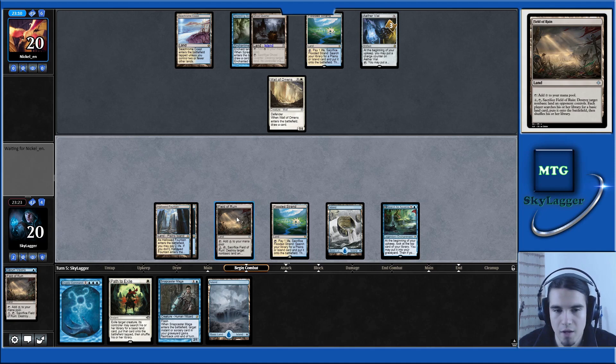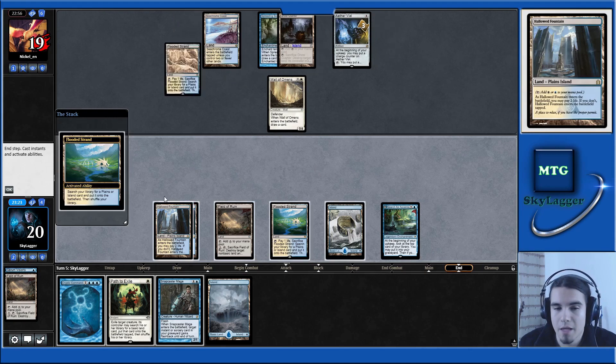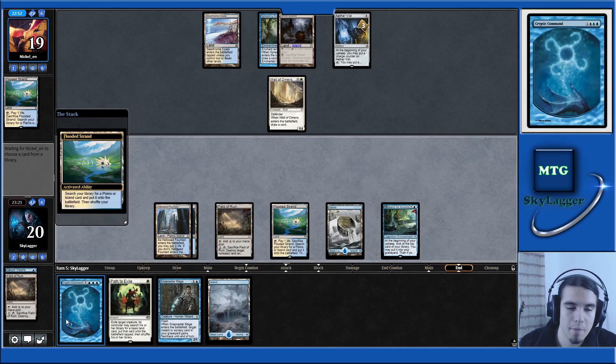I decided to play the Flooded Strand because I want to fuel my graveyard during their turn. I think I want to Field of Ruin their Hallowed Fountain or whatever land they fetch, if they decide to fetch only for one color or if they have indeed a third color. I want to be able to pay for a Leonin Arbiter if they play one — or I may just end up Cryptic Commanding.